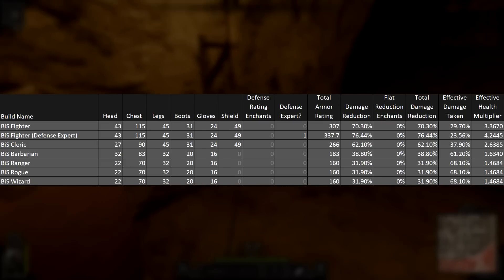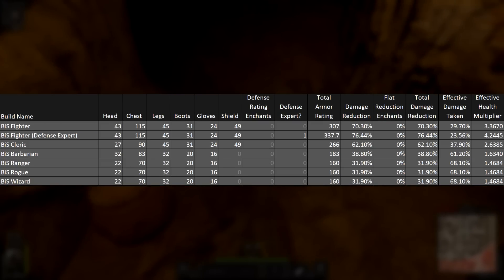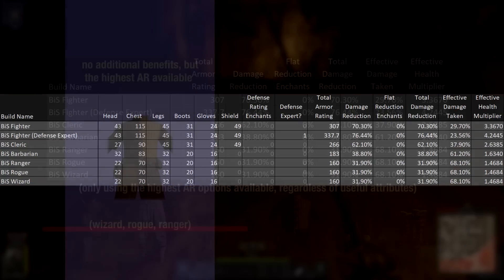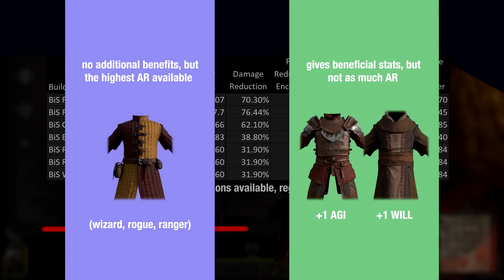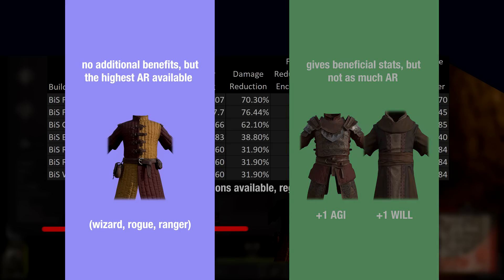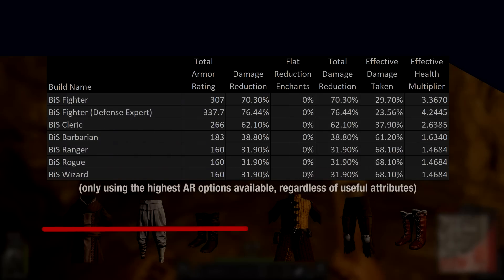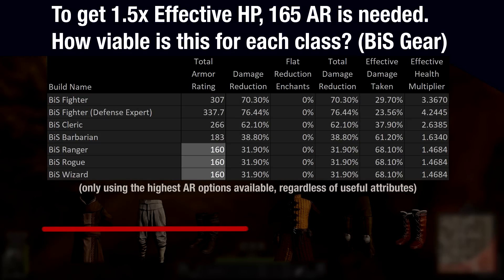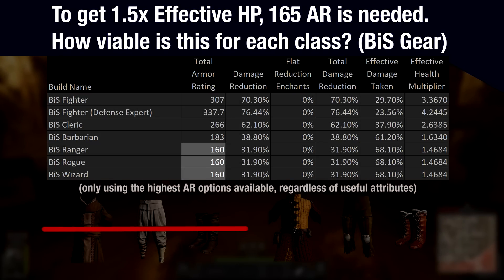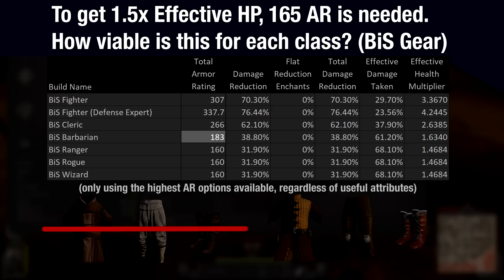In order to increase effective HP by 50%, you would need 165 armor rating. How feasible is this for most classes? Here is a table of every class's maximum armor rating, assuming the usage of unique rarity gear in every slot with the highest possible rolls, while using the highest armor rating options available — not including any enchantments, just the raw armor rating of the gear itself. We see that for half the classes in the game, 165 armor rating without enchantments is not a possibility. Barbarian can barely pass this threshold, and Cleric and Fighter both surpass it by a sizable amount.